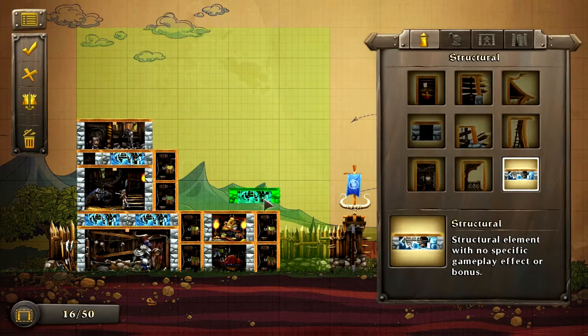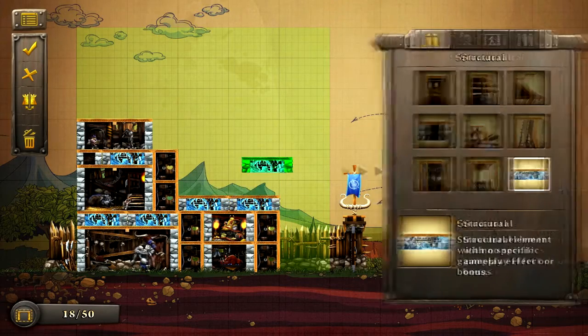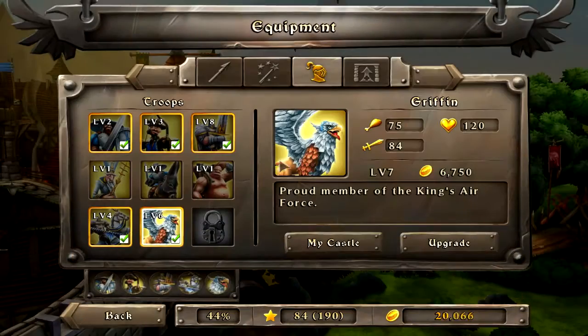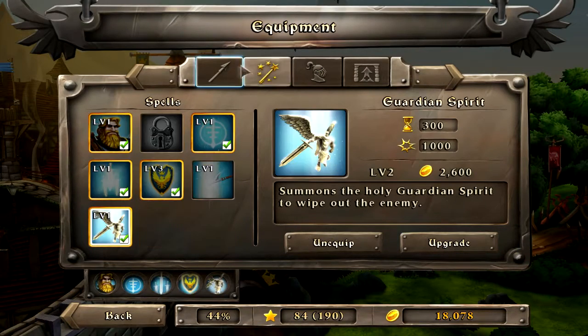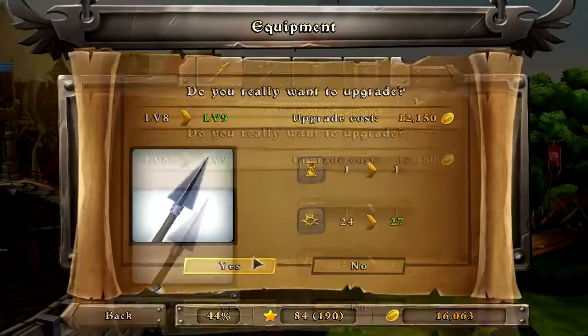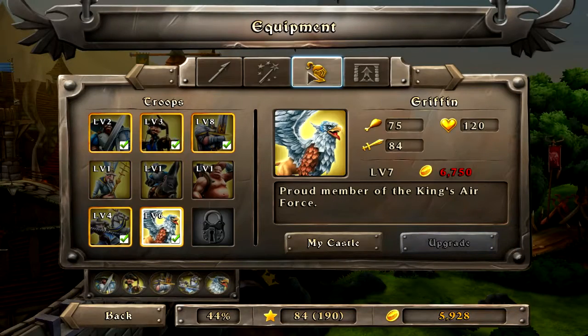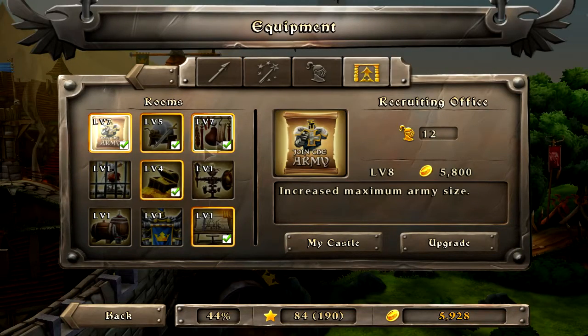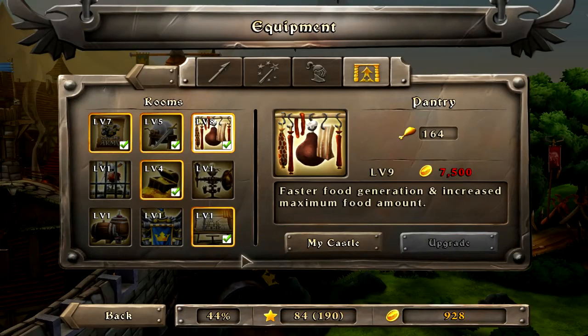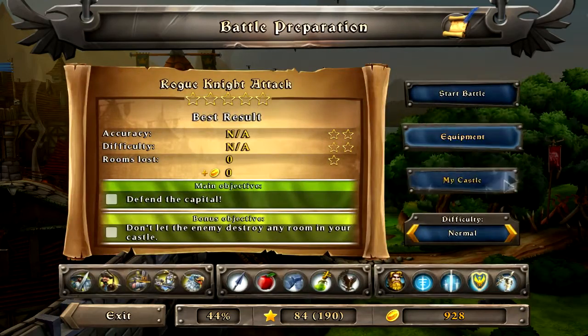The rooms that give a passive bonus can be placed at will and in any number, but unless upgraded to a high level they won't actually grant you very much. After completing levels you acquire gold, which you can use to upgrade whatever you want. Each skill or room can be upgraded up to 10 times, and the cost increases exponentially, but the actual benefit from each upgrade stays the same each time. This, plus the castle building system and the two ways to win, really allows you to choose a playstyle and build both your army and your castle towards it.